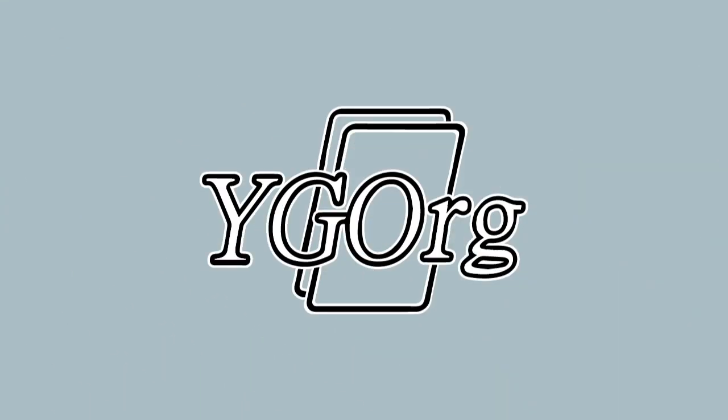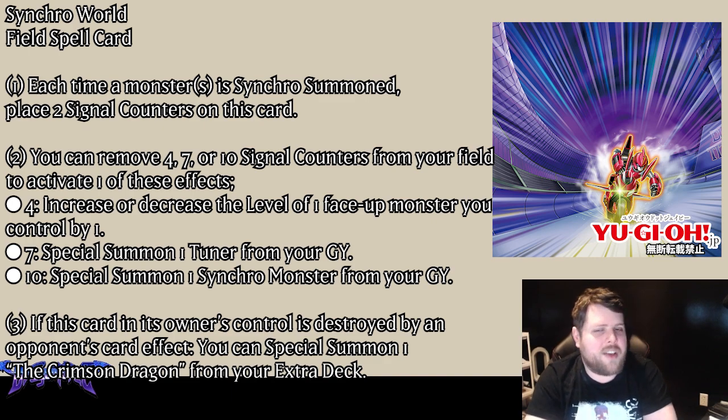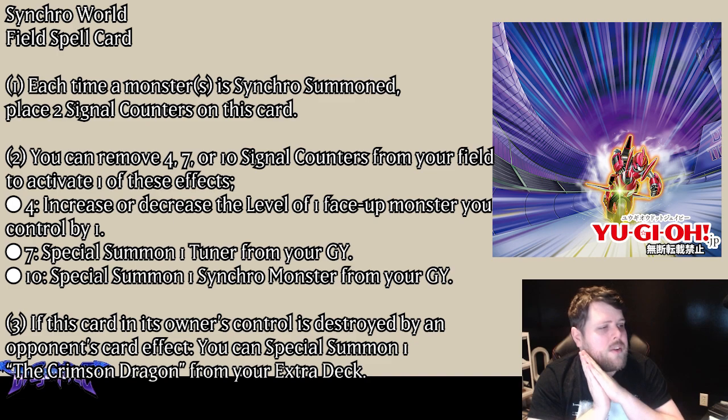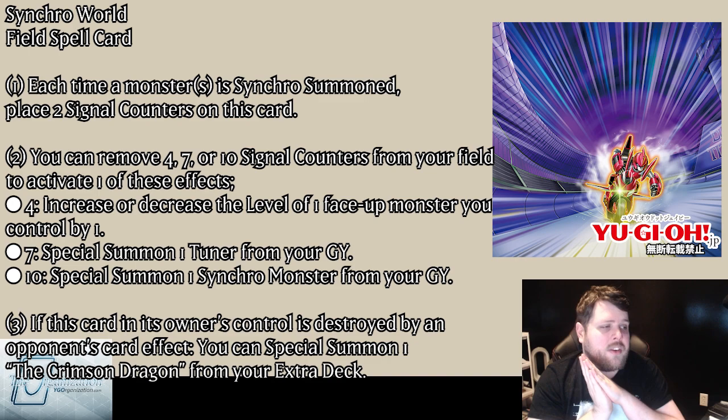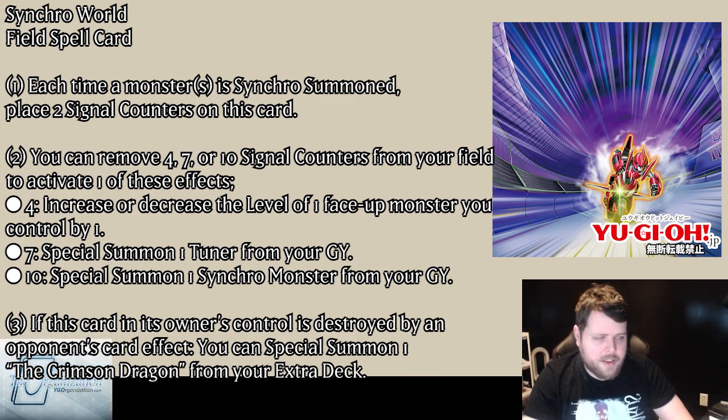Synchro World is a Field Spell. Each time a monster is Synchro Summoned, place two Signal Counters on this card. You can remove Signal Counters to activate effects: remove four to increase or decrease the level of a monster you control by one; remove seven to special summon a tuner from your graveyard; remove ten to special summon a Synchro monster from your graveyard. You get two counters each Synchro Summon. It also has a third effect: if this card on the field is destroyed by your opponent's card effect, you can special summon a Crimson Dragon from your Extra Deck.